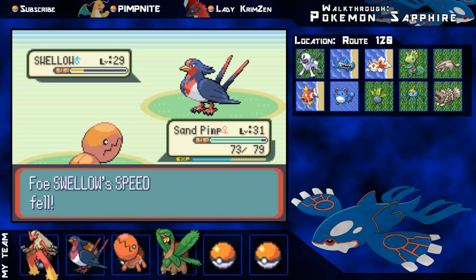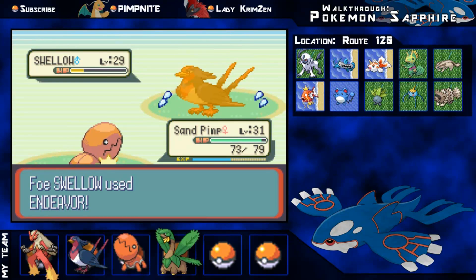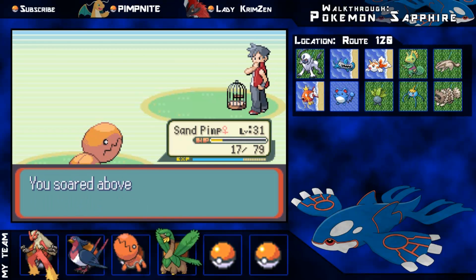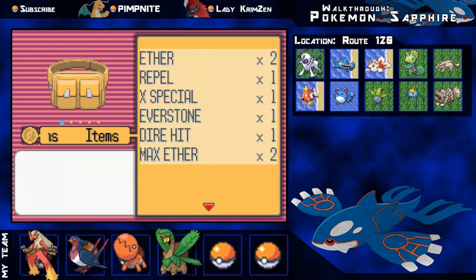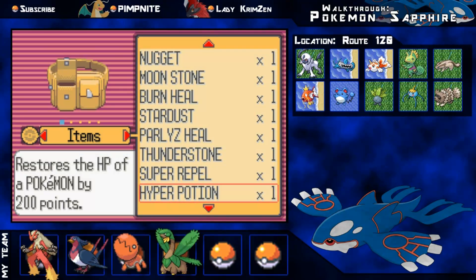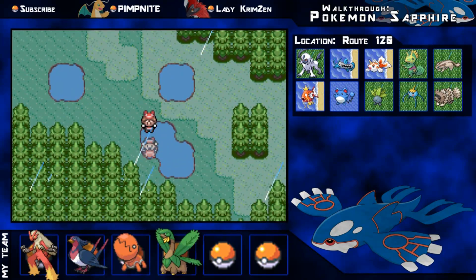My team: I've got Blaziken, Swellow, Trapinch, and Tropius. I'm working on getting Trapinch up there but it's obviously going to take a while. Right now I'm just versing a Swellow and I just beat it with my Trapinch, so he's getting some nice experience - 500 experience there. I always remember this bit because there's a lady with a Milotic. The very first time I played this I was like, 'Whoa, that's an awesome Pokemon!' Then later I found out you have to catch Feebas, and that's another story.